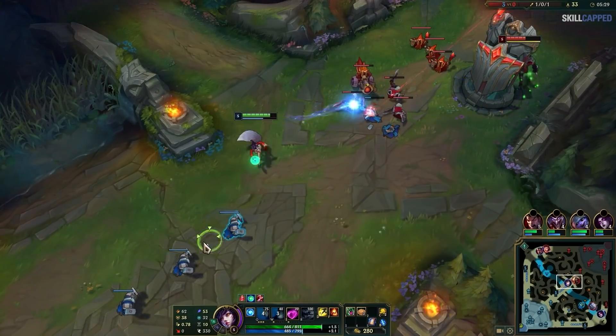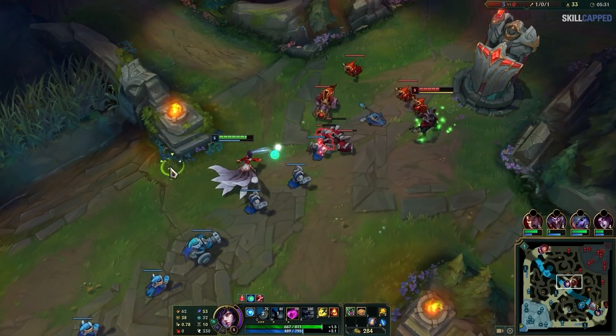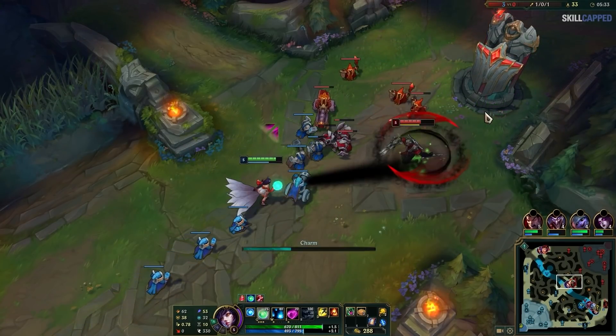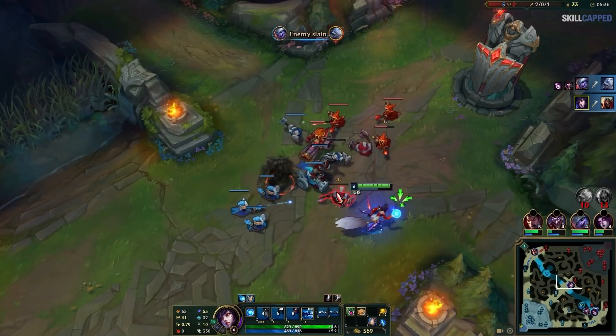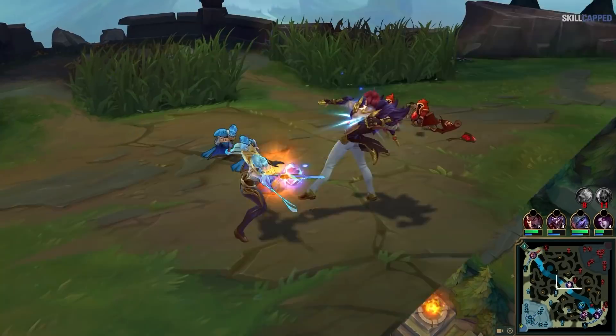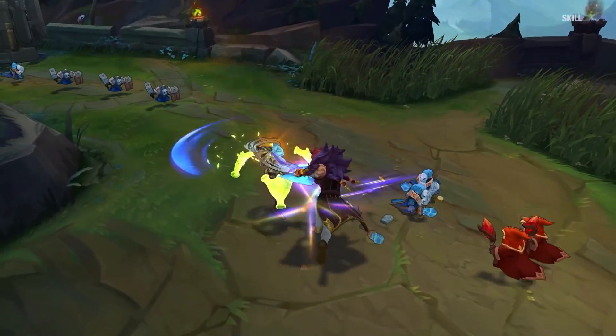Many champions such as Ahri rely on this sort of animation cancel in order to be properly played. Ahri is incredibly reliant on landing her charm in order to score kills, and cancelling her charm's windup with flash can help her catch opponents off guard to score easy kills. Animation cancels aren't only possible through flash, however.